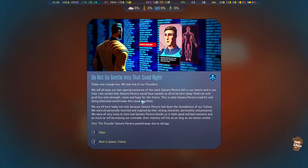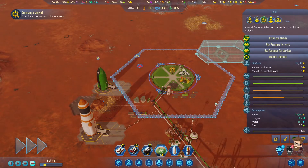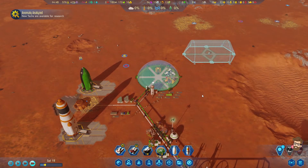Today was a tough one. We lost one of our founders - wow, Sol 18. Already had a death - a natural cause death in the colony. That seems a little rare.